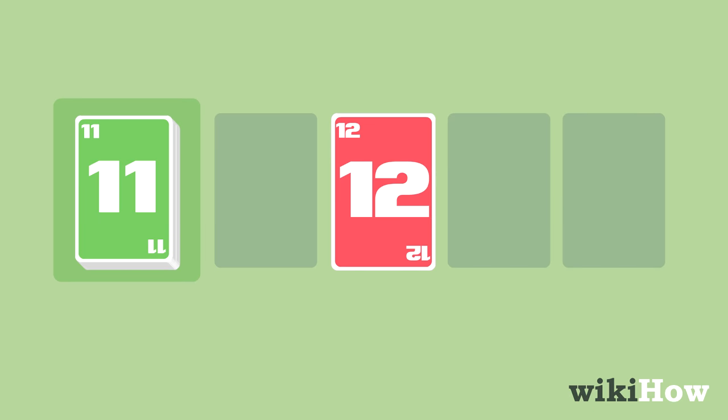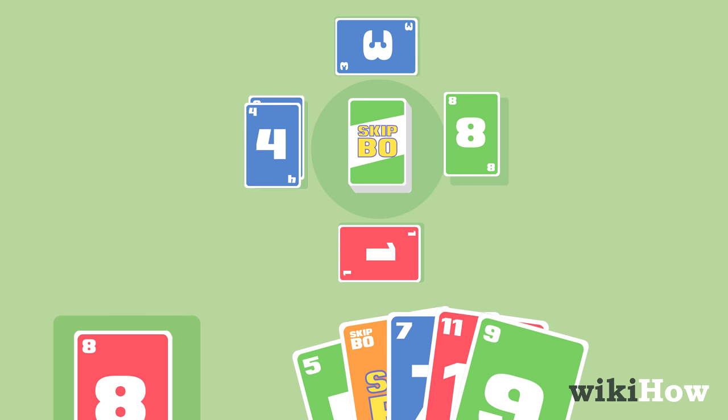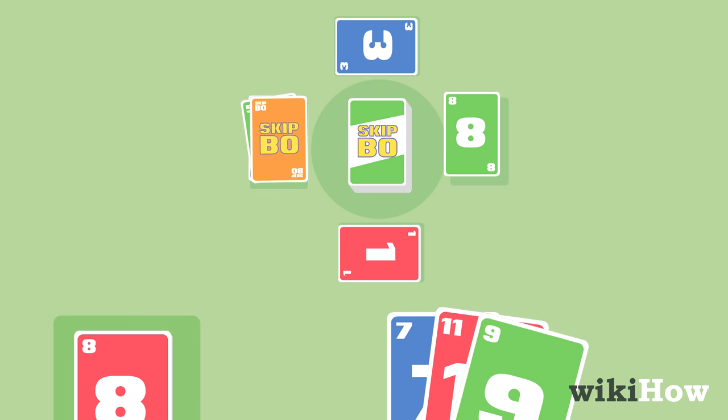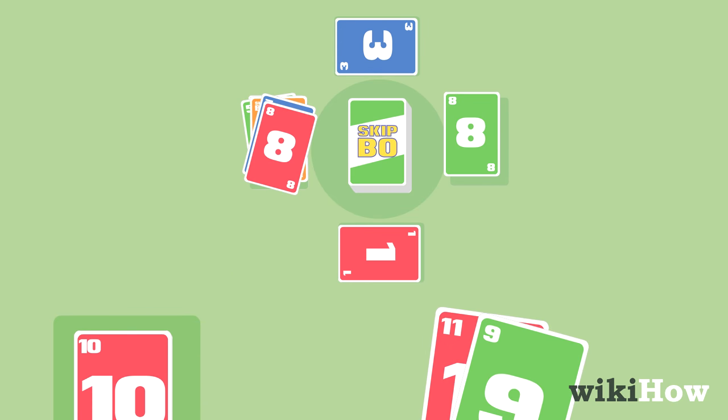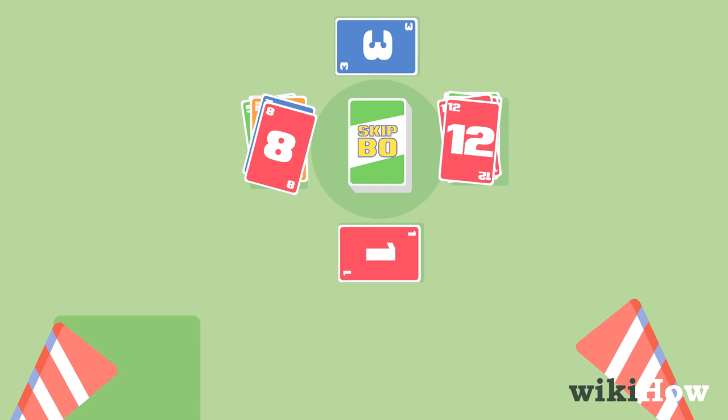Once a player discards, it's the player to their left's turn. Play continues until one player plays all of the cards in their personal pile. Whoever runs out of cards in their personal pile first wins.